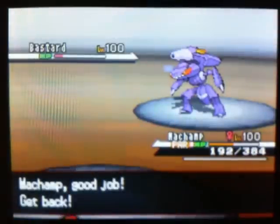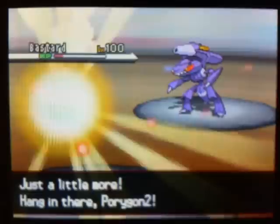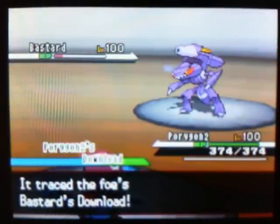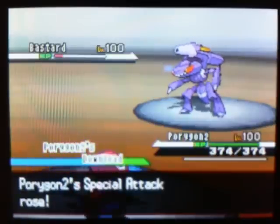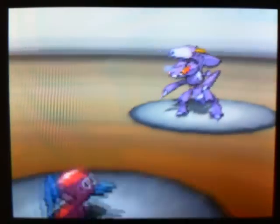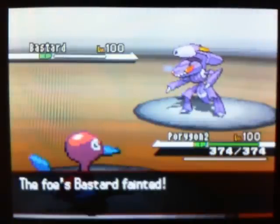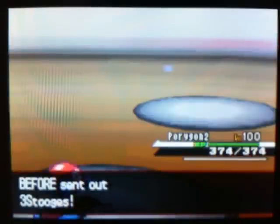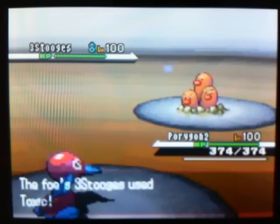Now I can switch out my Machamp because I don't feel like having him die yet, and I send in my Porygon2. I'm going to trace this bastard's Download — yeah, I'm tracing the Download. Now my special attack has risen, and he gets a deadly dose of para hax and confused hax. Bye-bye bastard, you really were a dirty bastard. And now the most boring part of this video: the stall wars between Dugtrio called 'The Three Stooges' — actually a good name — and my Porygon2.